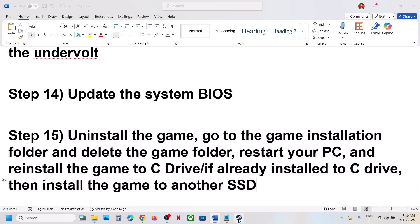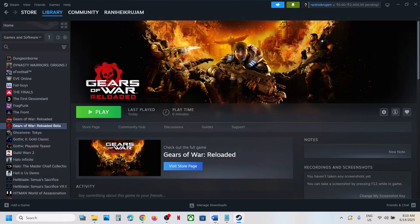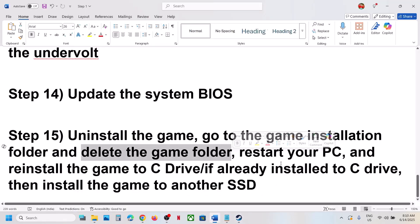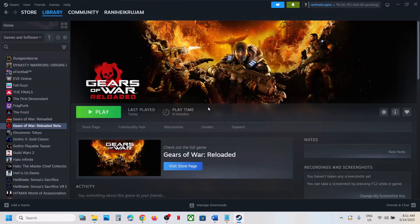The last step is to uninstall and reinstall the game to a different drive. If nothing is working, uninstall the game, delete the game folder from the installation directory, restart your computer, and then reinstall. If the game was on a different drive (like D or E), try installing to the C drive. If already on C, try installing to another SSD. One of the steps in this video should help you run the game successfully on your Windows computer.